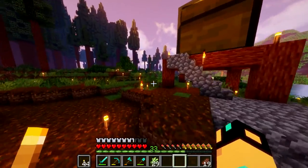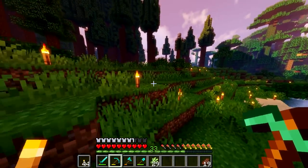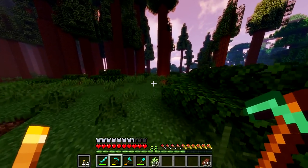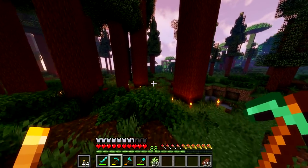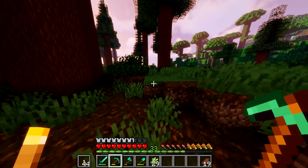I guess what we could go do is scope out that spawner. I don't know if it'll unload the chunks though and then it won't grow the sugar cane, so it's probably not a good idea. But I do want to make sure I remember its location — I think it's somewhere like over here. It's not too far away.